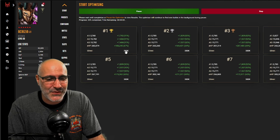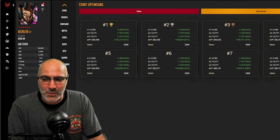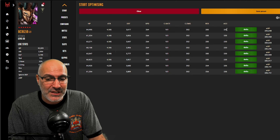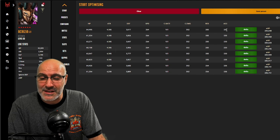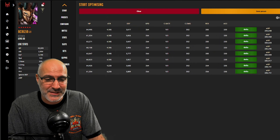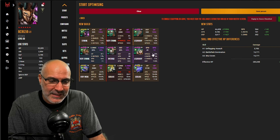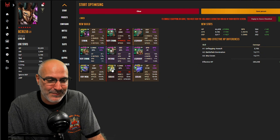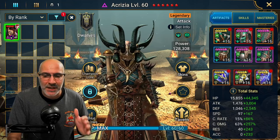The optimizer result is 92% better than what we currently have: 64k HP, 3.6k defense, 264 speed, 352 crit damage. The accuracy is decent — with arena bonuses she'll have enough to land most debuffs. Same for resistance. I like this build — two reaction, two refresh accessories, relentless and immortal sets. Let's go ahead and equip this in-game.